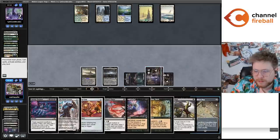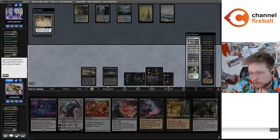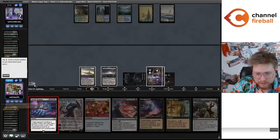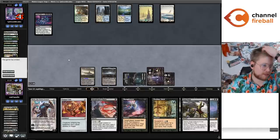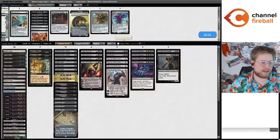Just in case my opponent has outs, I should probably just grab the second Cabal Coffers and make millions and millions of mana — the first time we're doing this in the video. Obviously not super impactful at this point — I just killed them by casting four Invoke Despairs. That's 20 damage.